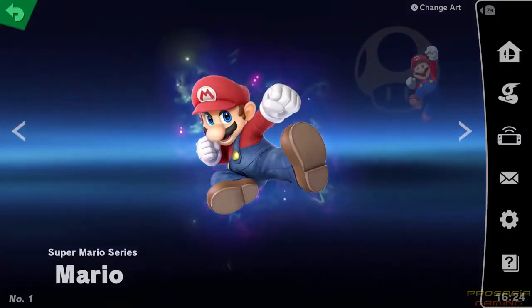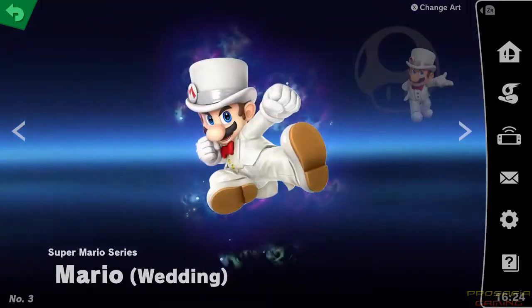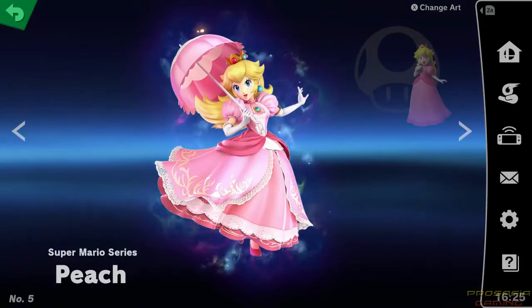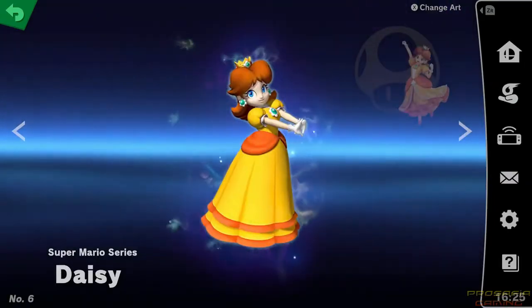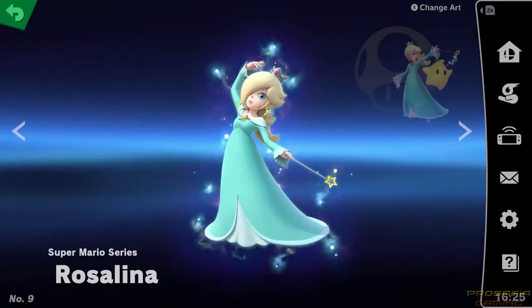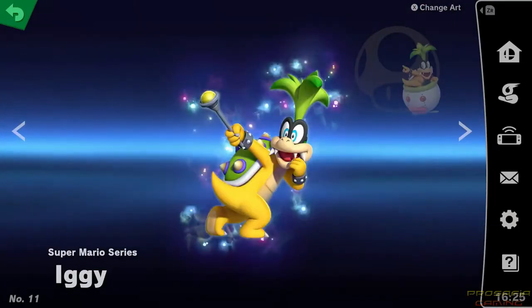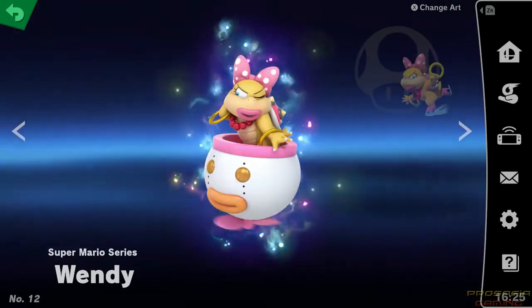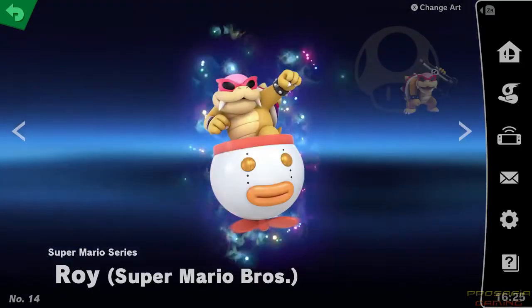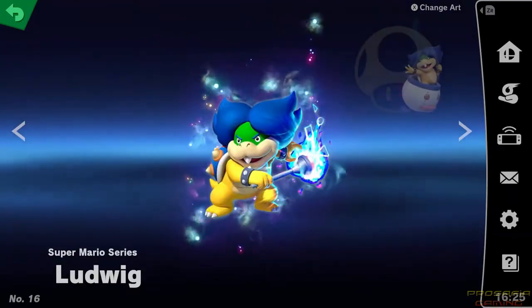Seeing trophies be replaced by spirits was at first a little disappointing, but using pre-existing artwork of characters instead of character models not only allows for an overall greater number of collectibles, but it also leaves more development time for the rest of the game. However, I wish there was a little more to it than a JPEG with a name and a series title. I wish there was a little description next to each spirit like trophies used to have. Since Smash Bros. is sort of meant to be a celebration of gaming history, you'd think there would be a way to learn said history. It would also be great if we could search by series or zoom in to see the finer details of the artwork. This one would probably be the most difficult to add — at the time of this recording, there's over 1,300 spirits in the game with more to come. So if they just added descriptions to the spirits, I imagine fans would be happy just seeing that.